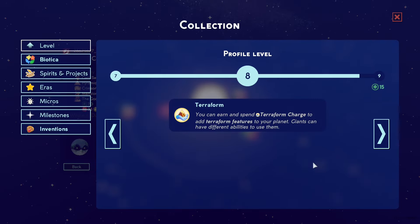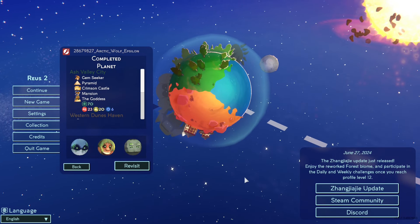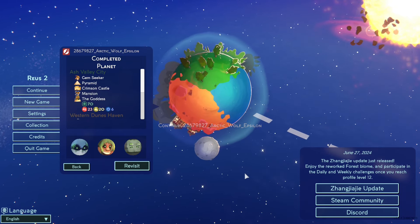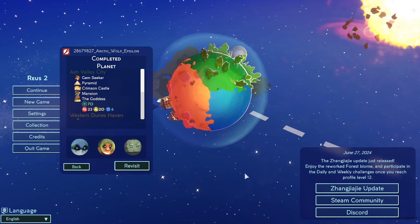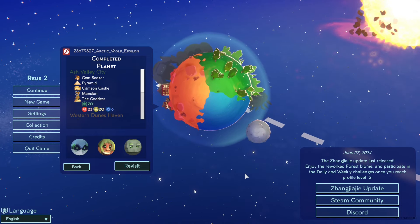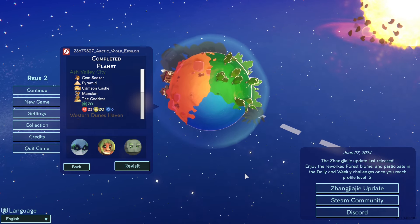All right, let's see what we get. Oh yeah, terraform — we could terraform stuff! You can spend a terraform charge to add terrain features to your planet; giants have different abilities to use them. Here is our planet — oh it's not exactly even, you can see the desert is huge. Thanks for watching, guys! If you want to see more, be sure to like, subscribe, drop some comments, and yeah, thanks for watching!